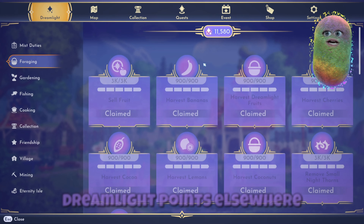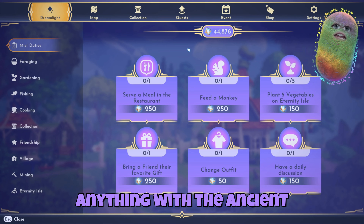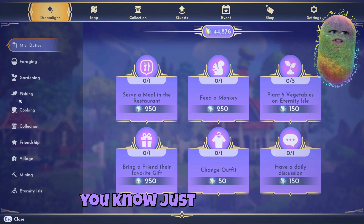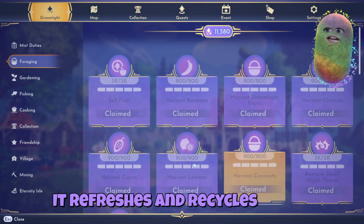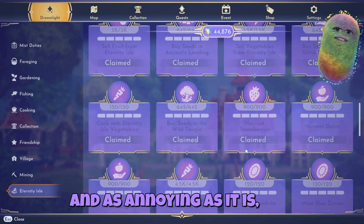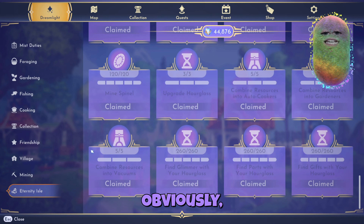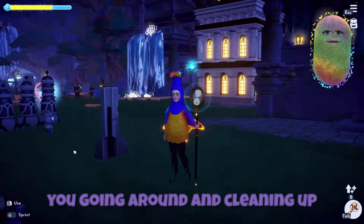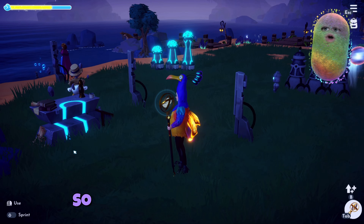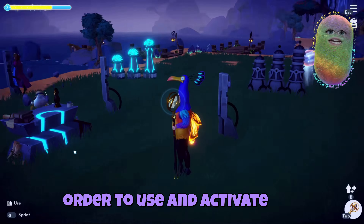Myst is the equivalent of what Dreamlight Valley points were — it's the same thing, just the currency for this DLC area. You're still going to use Dreamlight points elsewhere on your regular valley for a lot of the main game stuff. However, anything DLC related, anything with the ancient machines, is going to use Myst. An easy way to earn Myst is when you're here on the island — it refreshes and recycles so you can do stuff over and over again. They also have their own tag for Eternity Isle, and finishing those is extremely helpful in gaining as many Myst points as you need. Having Myst buddies with you, going around cleaning up the island and using your wand, is also a wonderful way to gain Myst.